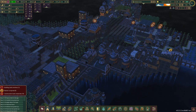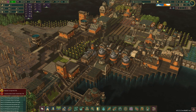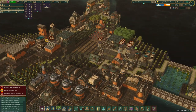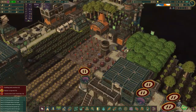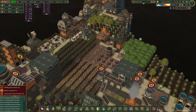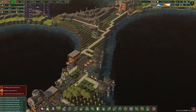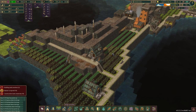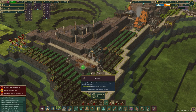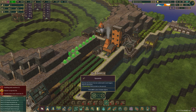Welcome back to Timberborn. We've got just a minor food shortage and 11 days left in a drought. However, these beavers are planting dynamite, and we're going to have a lot more room here shortly, so we don't have to keep building over the water.